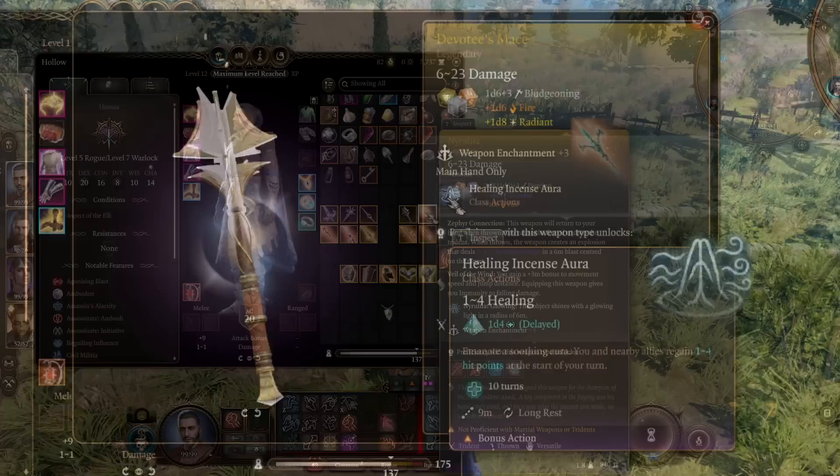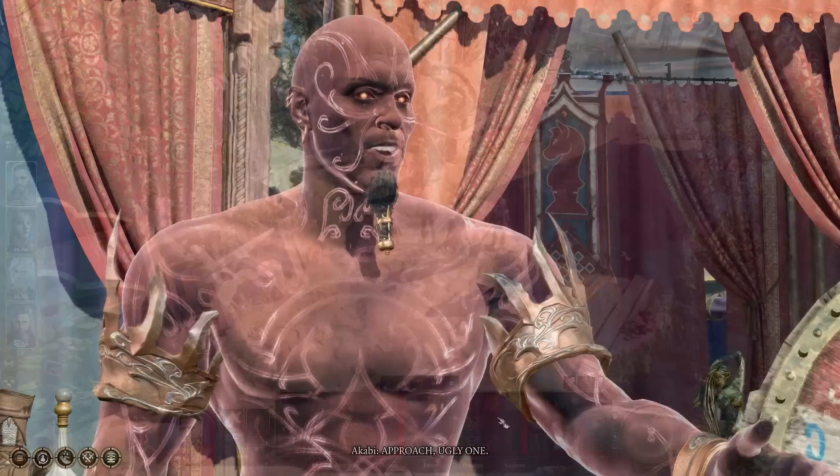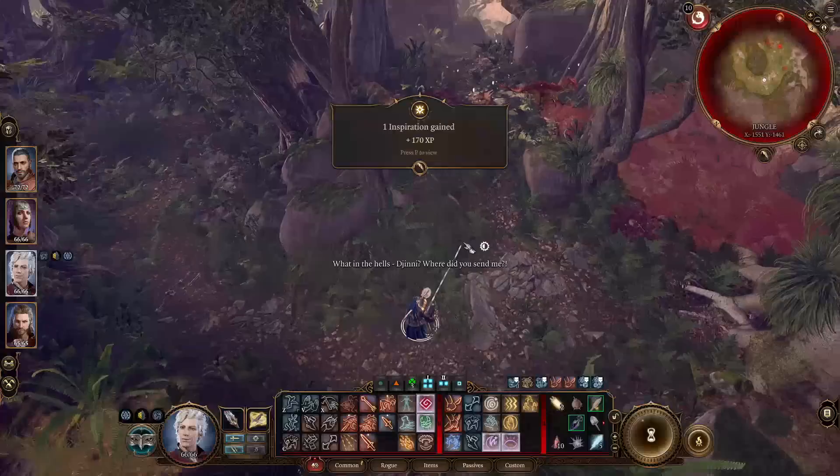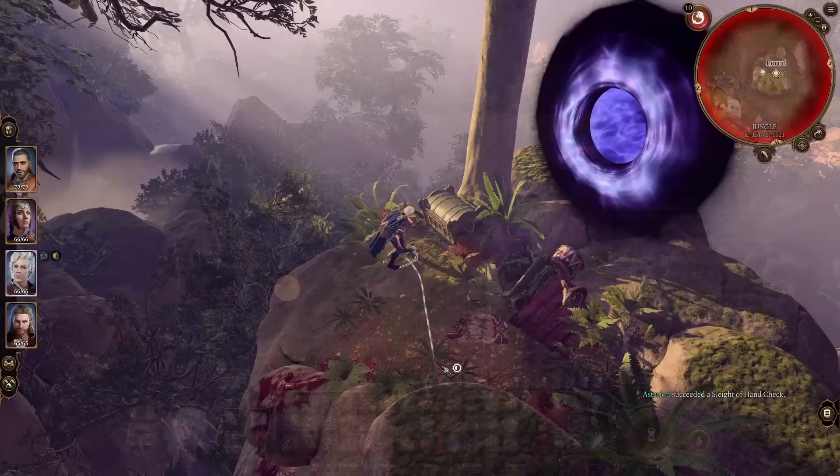Next is Nyrulna, also easy to get in Act 3. Upon entering Act 3, head west to the circus and speak with the djinn. Pickpocket the item he's using to cheat the game he's running, and with that you can win the game. He'll punish you for cheating — which is funny — and send you to a prison. Head to the portal to escape and there's a chest next to the portal with a legendary trident within. You'll need to break the lock of that chest, but it's not a big deal.